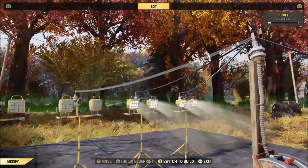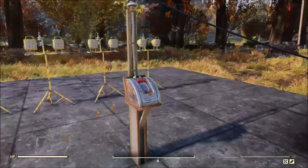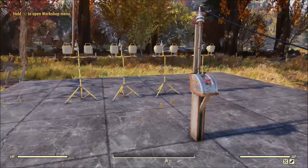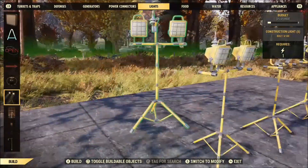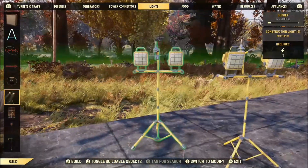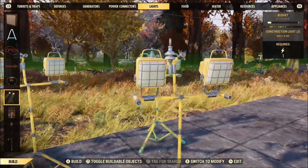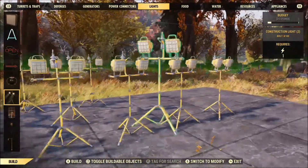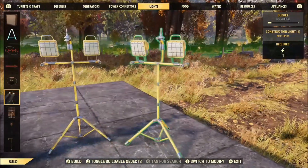I assume that somewhere in the game each wire gets a number identifier, and then power sorts from least to greatest as it goes through. This is just at the lowest level — every sub-level of a connection adds another layer. I'm going to put nine lights just to show how this works.